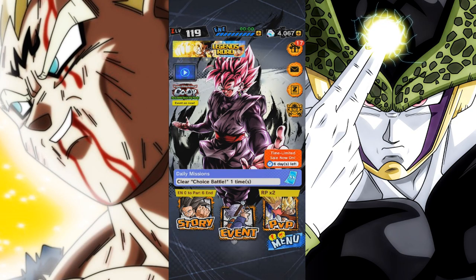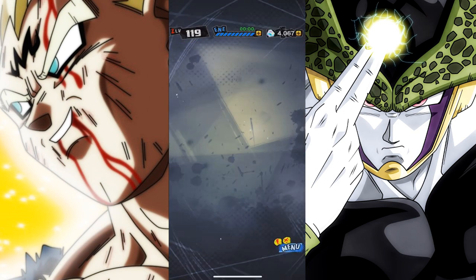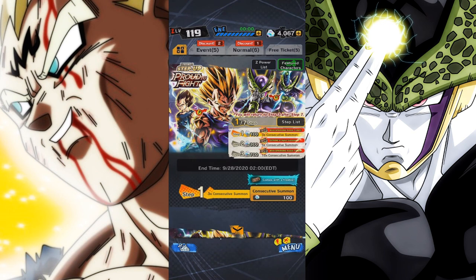Oh boy, it's been quite some time and we have a brand new step-up banner here today. What is going on Dragon Ball fans? Welcome back to another awesome Dragon Ball Legends showcase video. Today we're gonna try our best to pull Majin Vegeta and the brand new Perfect Cell units on Dragon Ball Legends. I only have 4,000 stones, but hopefully that'll be enough. Let's go ahead and test our luck here today.